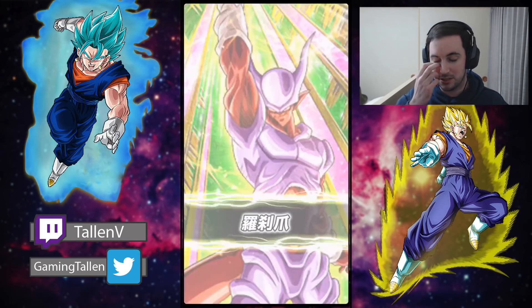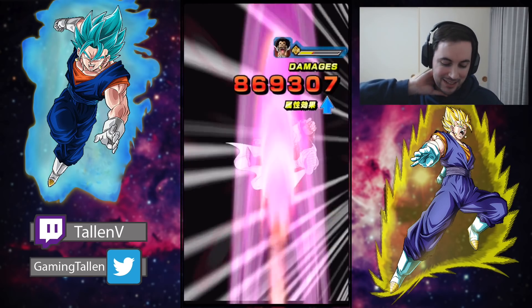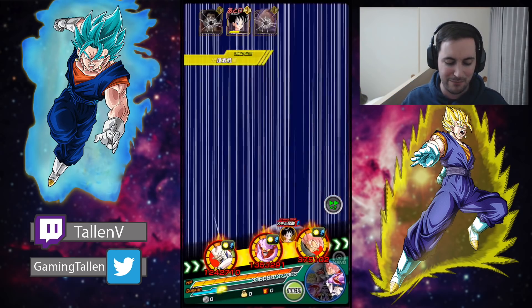Oh wow, mine coming down with the additional! I got that second dupe of him in that stream where I went for that Gogeta dupe, so that was pretty nice. Not taking much damage since we have both Rose and Omega lowering the attack - man, these guys coming down through the additionals.